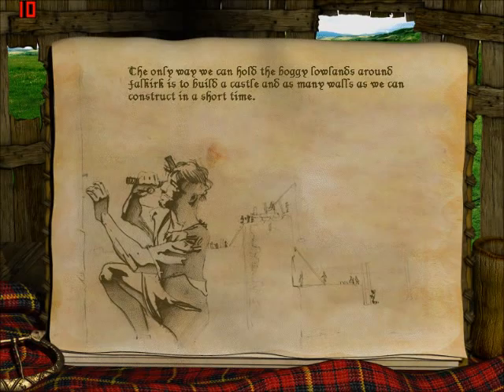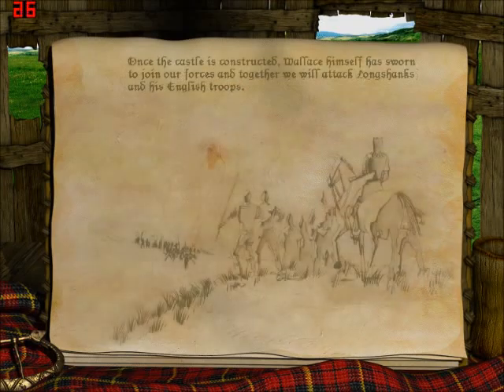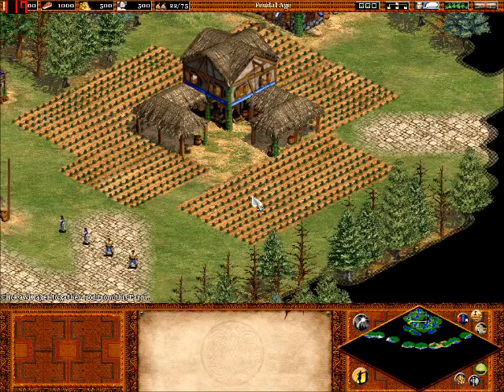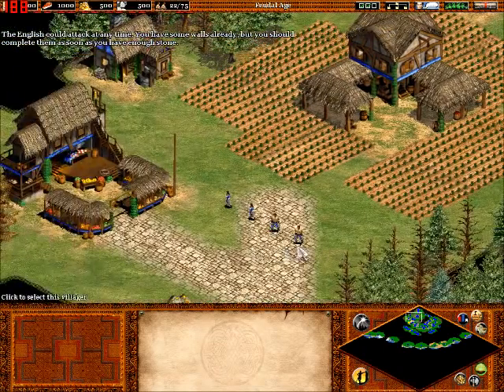The objective for Falkirk is to build a castle and as many walls as we can construct in a short time. These fortifications will serve to protect our camp as we construct siege weapons with which to assault the English castle. Once the castle is constructed, Wallace himself has sworn to join our forces, and together we will attack Longshanks and his English troops. The English could attack at any time - you have some walls already, but you should complete them as soon as you have enough stone.